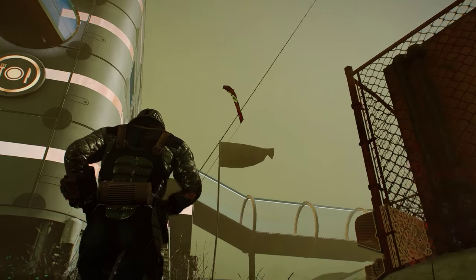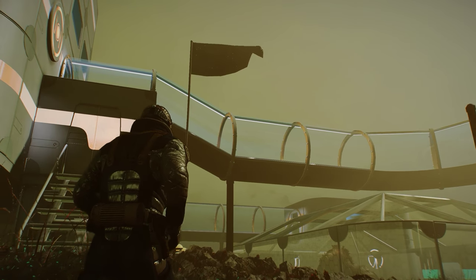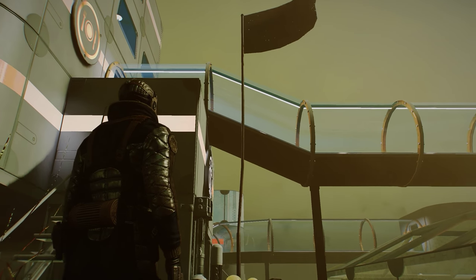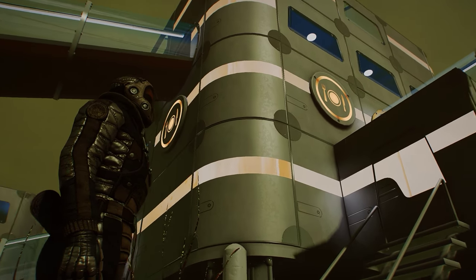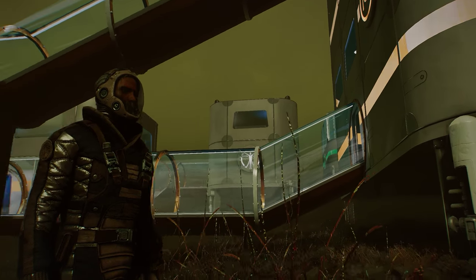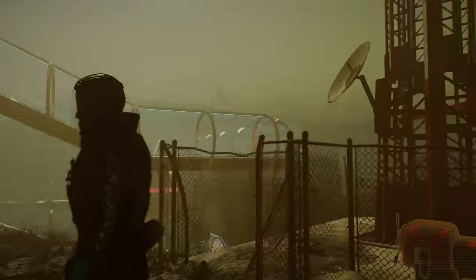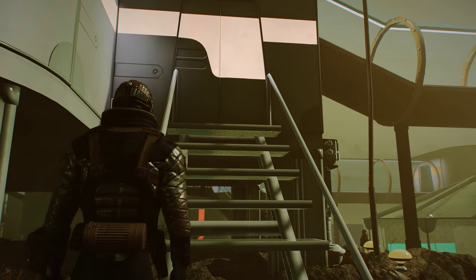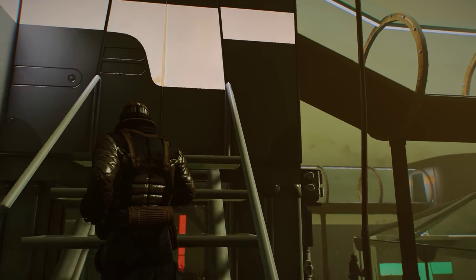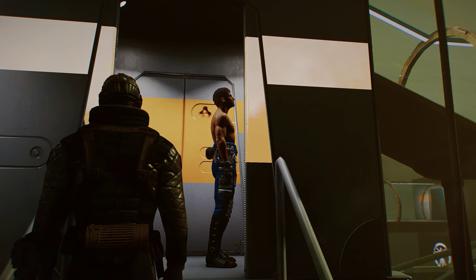So welcome to my Institute research facility at the edge of the Glowing Sea. This is my first non-vanilla location. It's one of seven new workshops belonging to the mod Glowing Sea Colonization. It's located at Relay Tower ODB-521. Let's enter the central building through the decontamination cubicle.